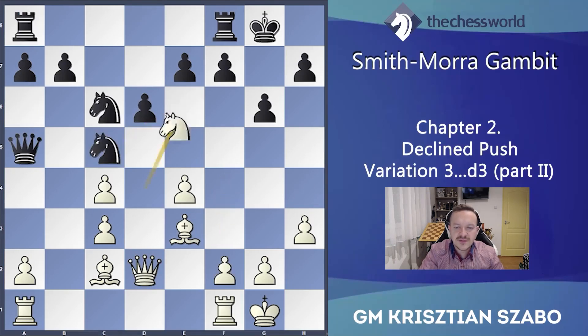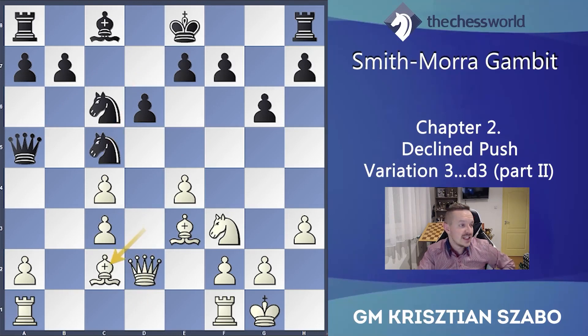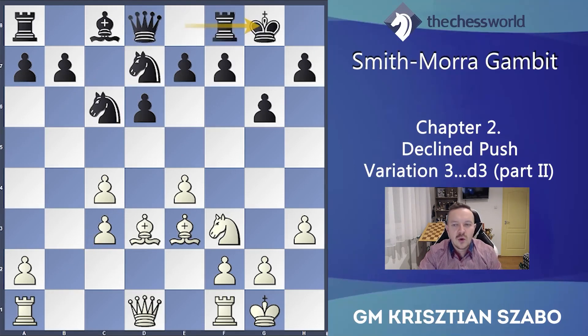That was the variation with 11...Qa5: so Bb takes it, Qa5, and here we play the Qd2, Nd5, Bc2 strategy — where we also didn't want to give up the light-squared bishop and wanted to keep the bishop pair. Short castles on move 14.